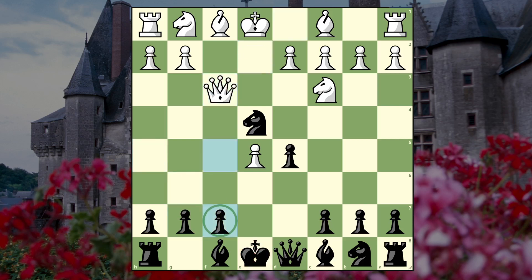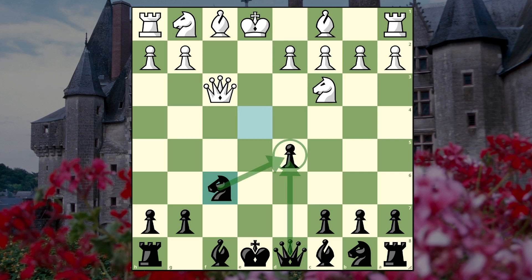You can play f5 and there's not a check. You also want to make sure there's no en passant - if en passant here, we just take back with the knight, and the knight is actually guarding the pawn as well, so this all worked out kind of nice.